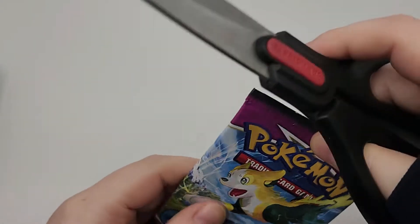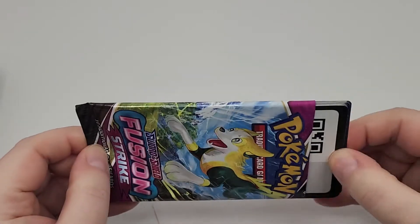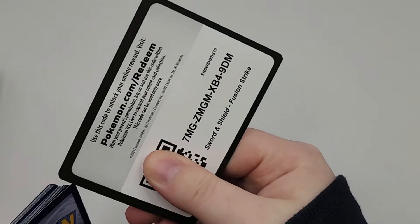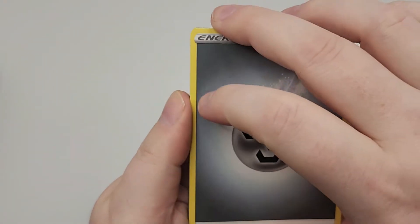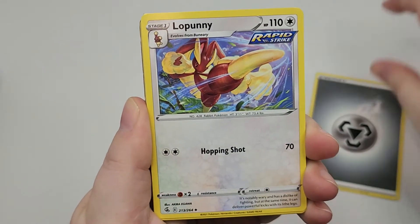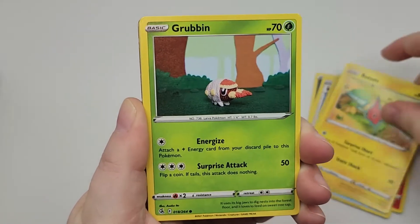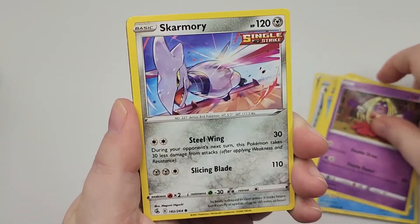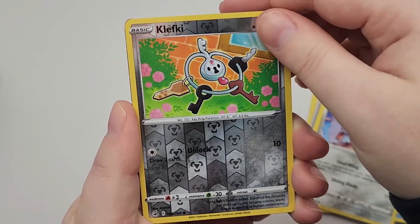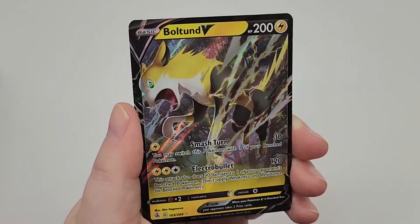Our first pack is Fusion Strike. I was kind of hoping I would never see any more packs of this ever again, because I'm tired of seeing it. There's your code. Going forward to the front, we have a Steel Energy, Lopunny, Farewell Bell, beautiful Ninetales, Rotom, a little Grubbin, Mantine, Jinx, Skarmory, a Reverse Holo Klefki, and Boltund. I think I already have this Boltund though.